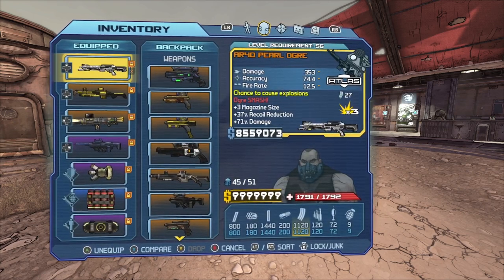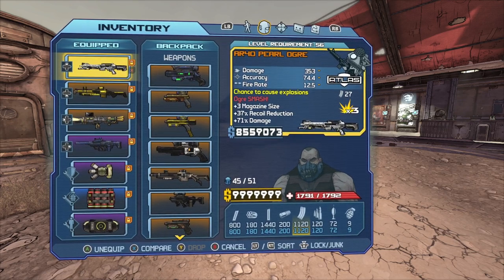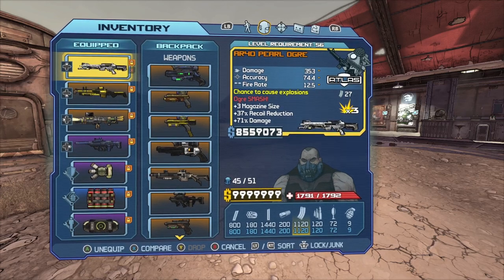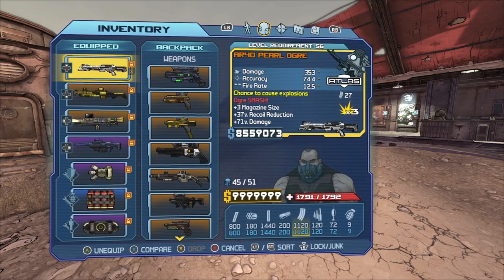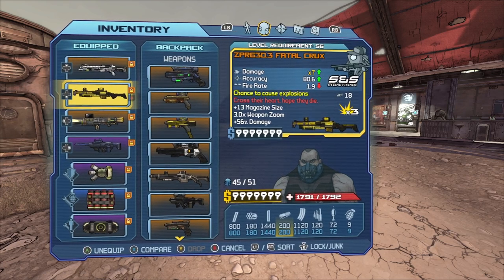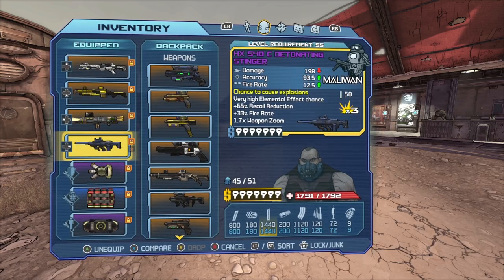For guns, you'll want to use the Ogre — it's not the best prefix roll right now, but there's a better one. There's also one called the Ajax Ogre which you can get; this one I got from Crawmerax. Another great weapon to use is the Fatal Crux shotgun, the Hive Mind rocket launcher, and the Detonating Sting is pretty good as well.